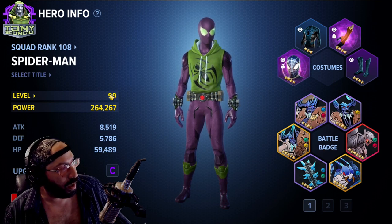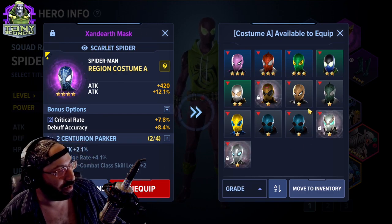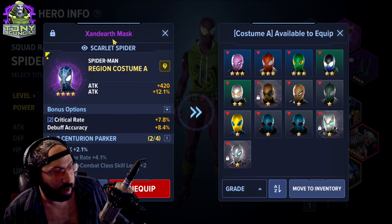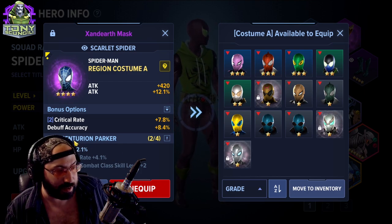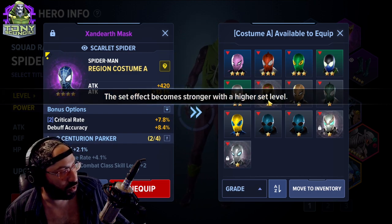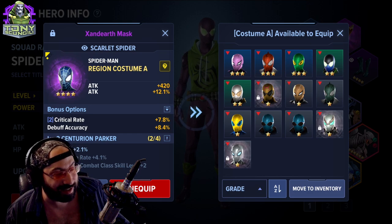To show you directly, this is an example of a gear piece. This is the Xanderth mask — that's the item class. It's part of the set that creates Centurion Parker. You can see the set becomes stronger with higher set levels, and this set gives an attack bonus with two pieces.